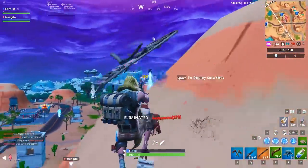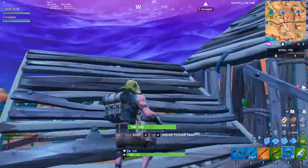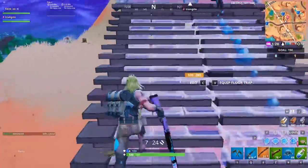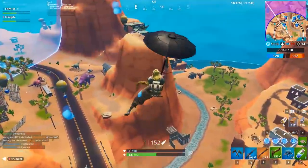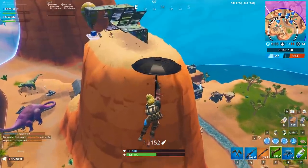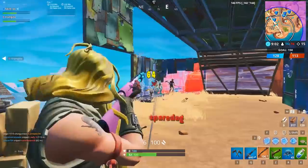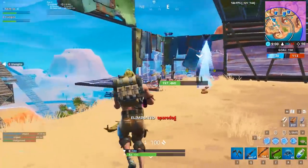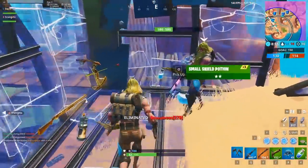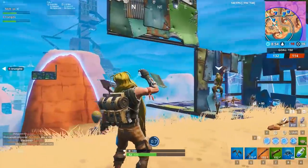In fact, the flint knock at close range does just as much damage as your shotgun. Not to mention, flint knock headshots deal more damage than any shotgun currently in the game. We chose glider redeploy as the utility in this loadout because it's the ideal movement item for pushing players and being aggressive. It helps you get from one engagement to the next much faster and protects you from fall damage, so you don't have to worry about building too high or getting shot out.